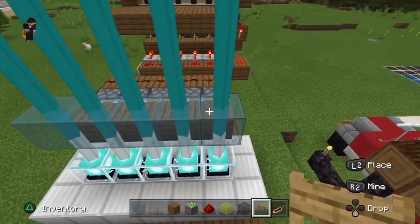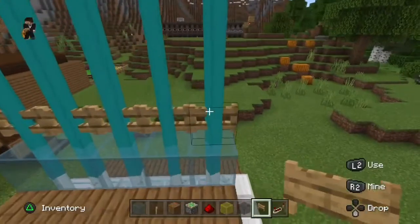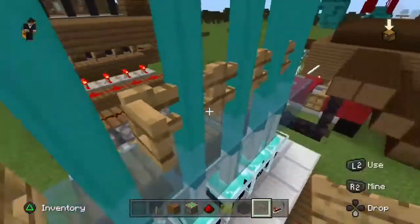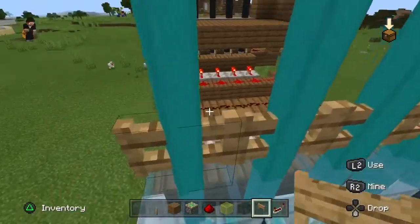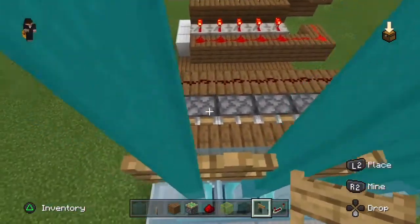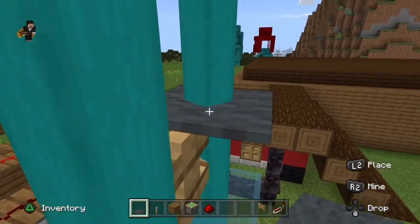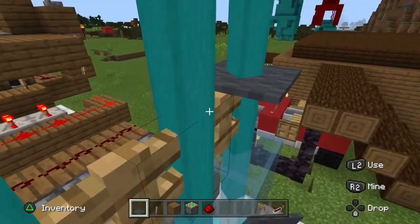On top of the glass you want to add some fence gates. When they are open you can walk through, and when they are closed you won't be able to get through. Once you have done your fences, you are going to want to crouch and place the carpet on top. If you don't crouch you will just end up opening the gate.